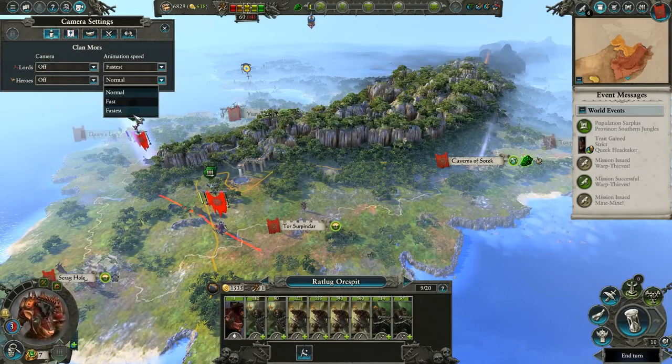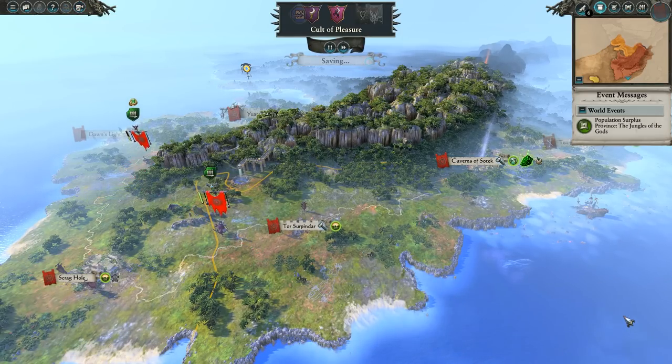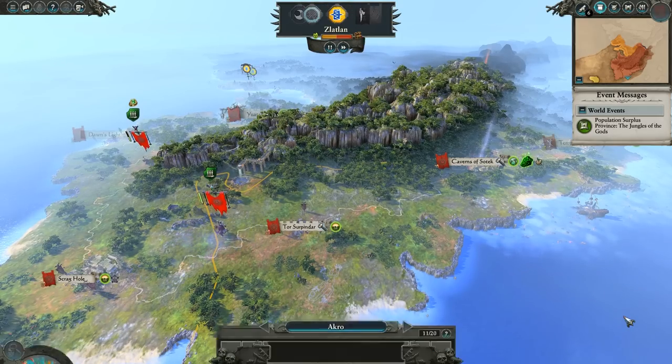We'll change up our animation speed now. There we go. And now we can end our turn. I really need to find a new name for every location in the game that doesn't already have a Skaven-themed name.